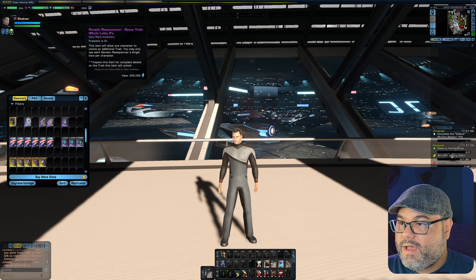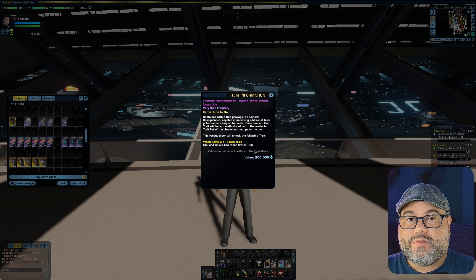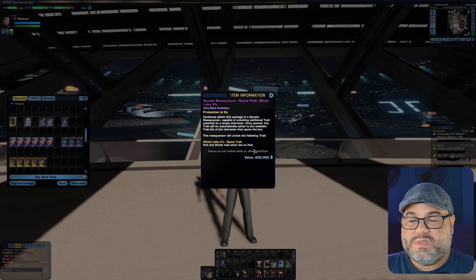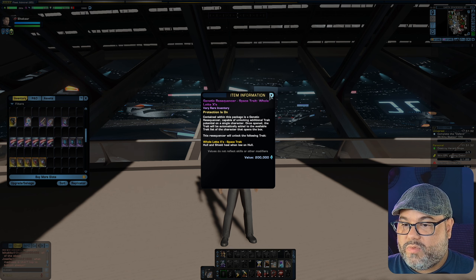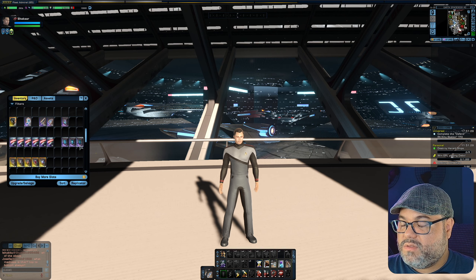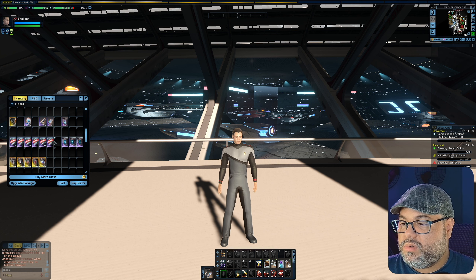The next space trait is A Whole Lot of X's, which gives you hull and shield heal when you are low on hull. So if you feel your build is squishy — your ship blows up a lot and you really need all the help you can get — then this space trait might be for you. It'll give you some hull and shield heal when you are low on your hull. So three space traits, pretty interesting; I don't know that I've seen three space traits in a lock box before.